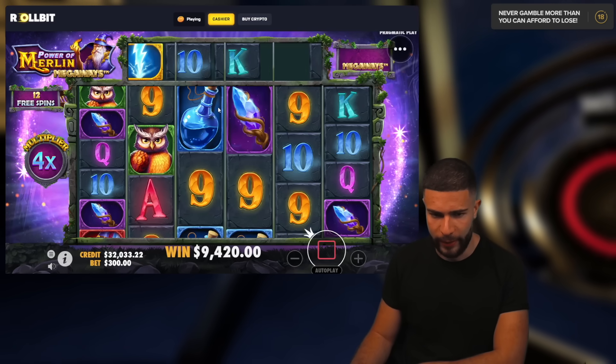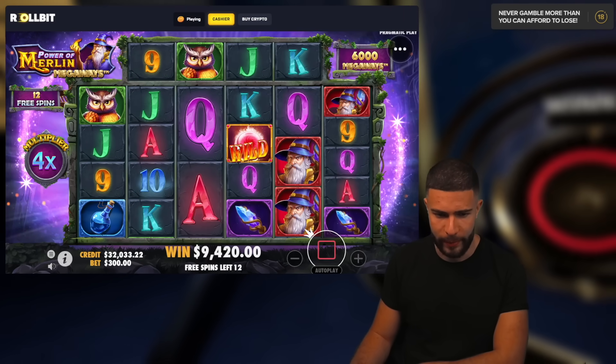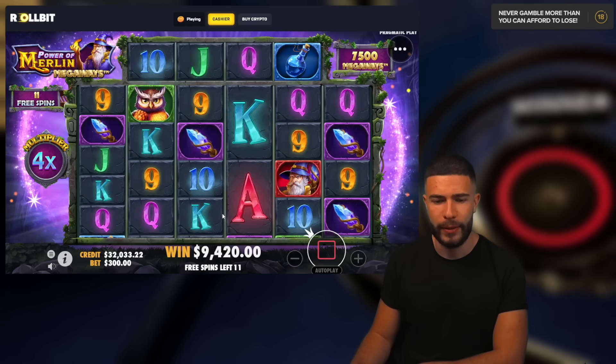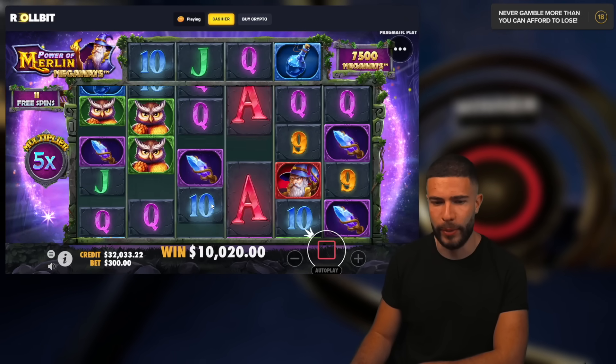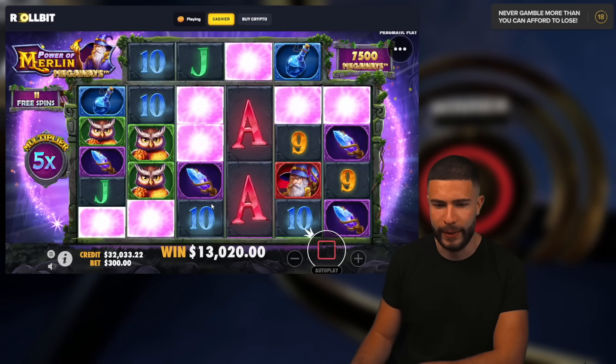We just need a little bit more hits. It can be really good if you get two of those with good ways — it can be insane. But we need to build the multi a little bit first. This is a really good screen to build the multi and hopefully get a lightning thingymabob.